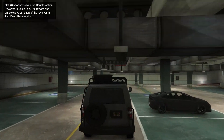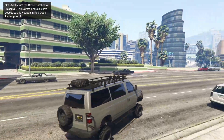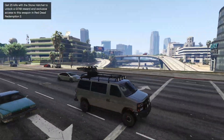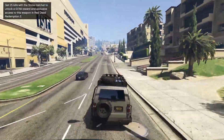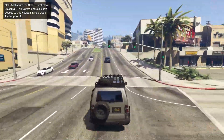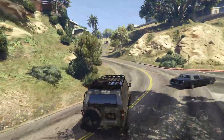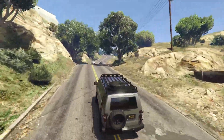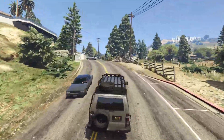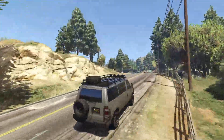Off the line, absolutely no wheel spin, so that's pretty good. This thing is actually remarkably fast for being a Rumpo. At the end of the day it is a Rumpo, but it is quite a fast one. Without the wheel spin, it's actually very quick off the line. The acceleration itself is really good. The handling isn't too bad either so far. We're going to take it up to where we normally test these cars, and then take it over to the canyon and do some off-roading.